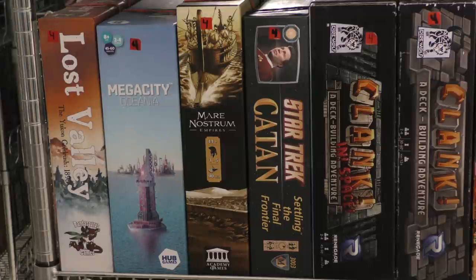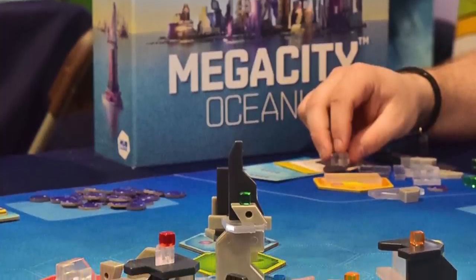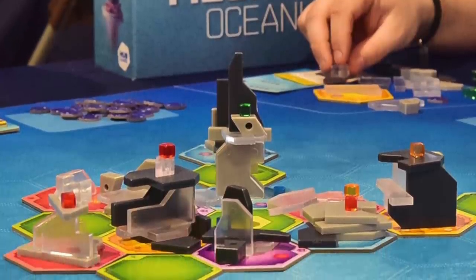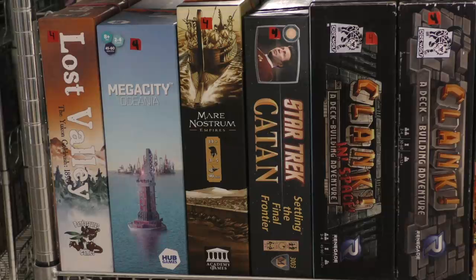Next to it we have another game that also feels quite different: Mega City Oceana. It's a dexterity style game, actually based on a smaller Japanese game that originally came out. They expanded it — you're building buildings with blocks and trying to build funky shapes on top of these buildings to make them different levels, then you push the buildings to become part of a floating complex.